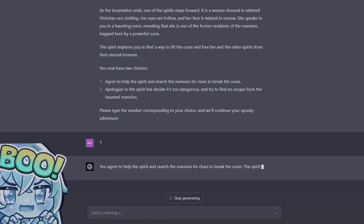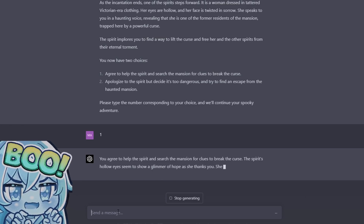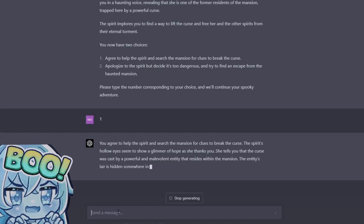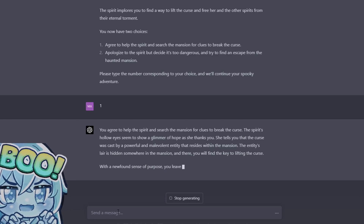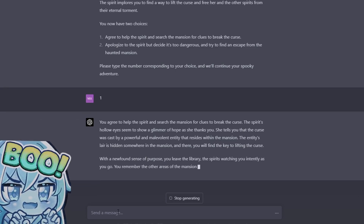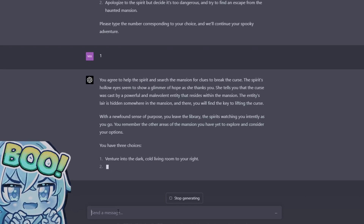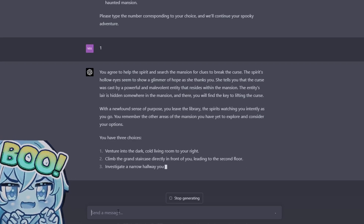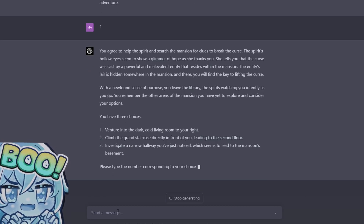You agree to help the spirit and search the mansion for clues to break the curse. The spirit's hollow eyes seem to show a glimmer of hope as she thanks you. She tells you that the curse was cast by a powerful and malevolent entity that resides within the mansion. The entity's lair is hidden somewhere in the mansion, and there you will find the key to lifting the curse. With a newfound sense of purpose, you leave the library, the spirits watching you intently as you go.